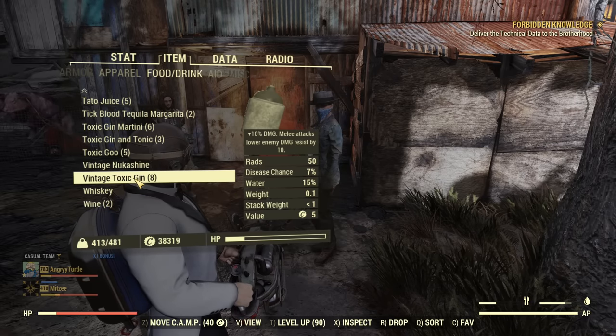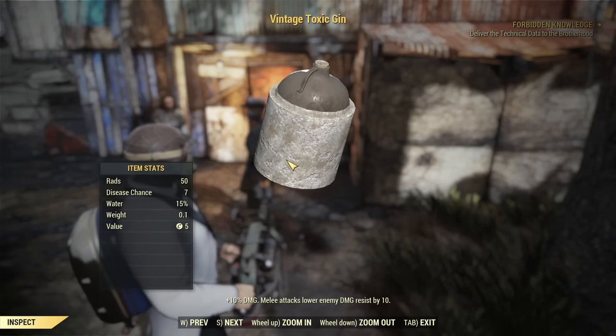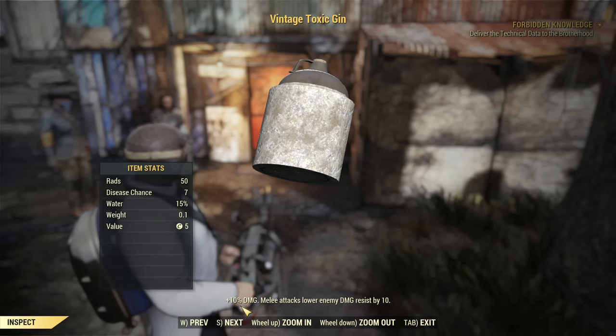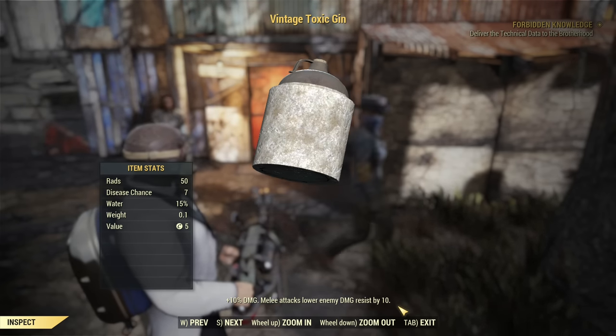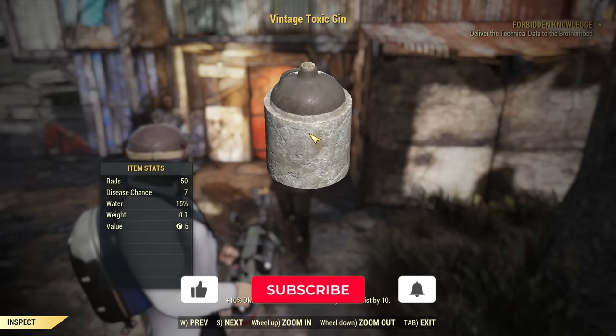In the game it's called Vintage Toxic Gin, and if you inspect it, it does 10% damage and melee attacks lower enemy damage resist by 10. We'll test exactly how this works in a second, but first you probably want to know how to get this gin.